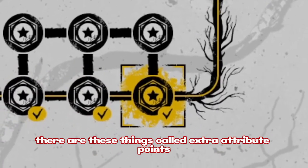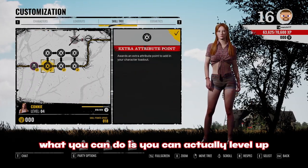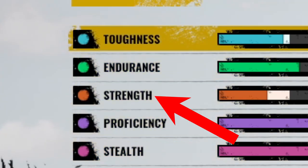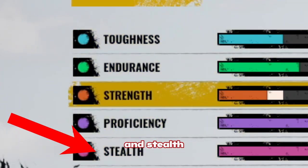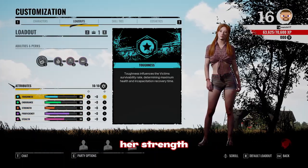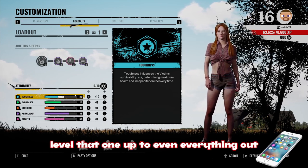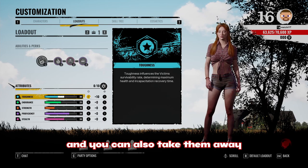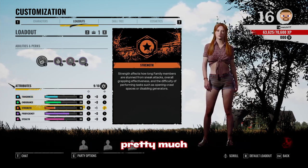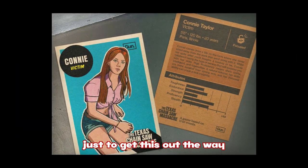Within these skill trees there are things called extra attribute points, and then there are perks. With extra attribute points you can actually level up the attributes of your character. For example, there's toughness, endurance, strength, proficiency, and stealth. Every character has different strengths — like Connie, she's really good with proficiency — so you can level up her strength or toughness to even everything out. As you unlock more of the skill tree you get more attribute points to level up your character.